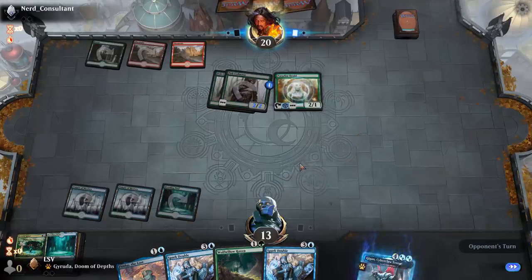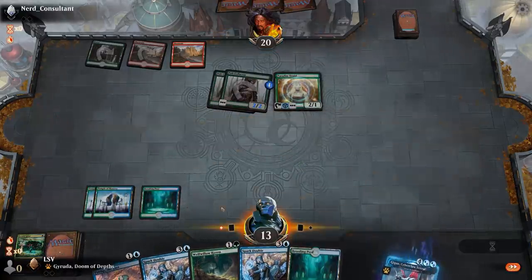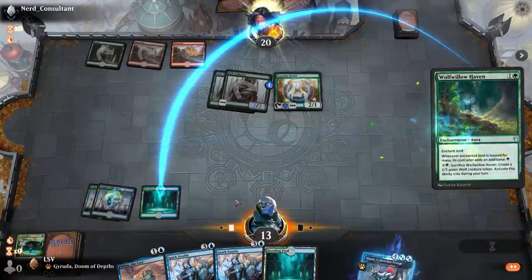My opponent's tanking here — you can't cast anything for one red mana. Yeah, that's what I thought. Let's go Wolf-Willow Haven, target that, auto-pay. You get me, auto-pay.